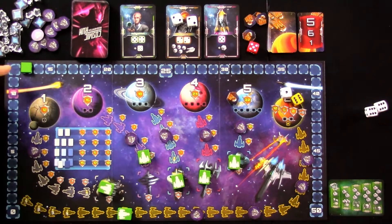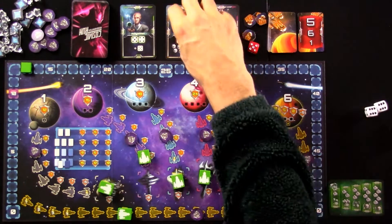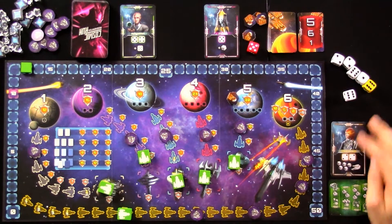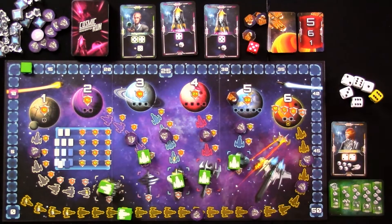I just got three more points to spend towards my force fields in the future. These aliens allowed me to recruit the Kronix alien, which on a future turn I can use. You can only use these powers once to re-roll up to five dice. A new alien comes out, and that is the first round over.